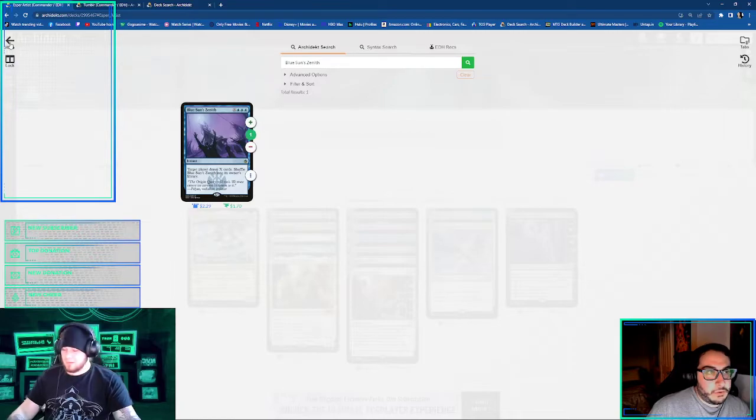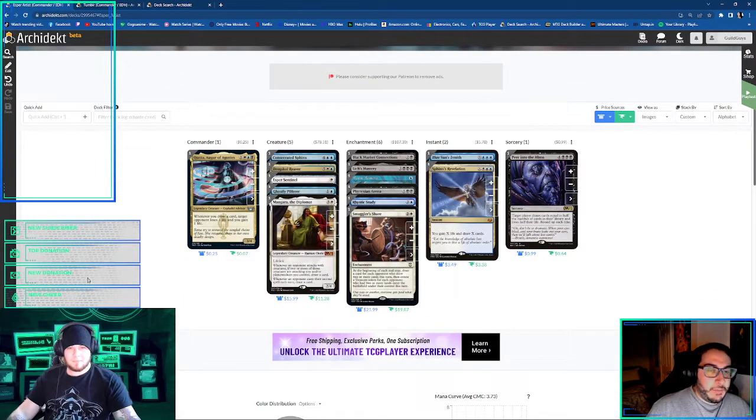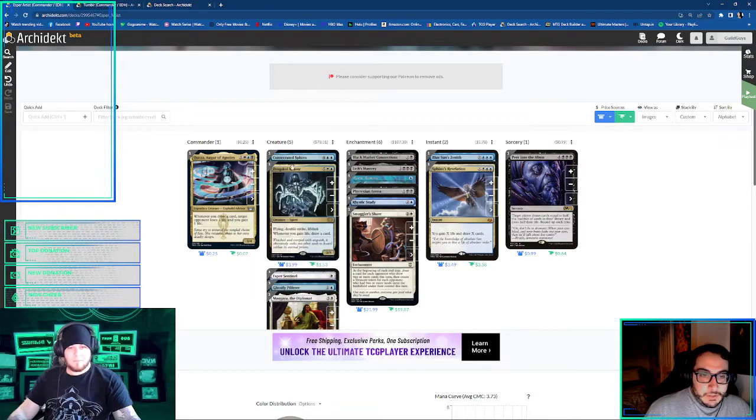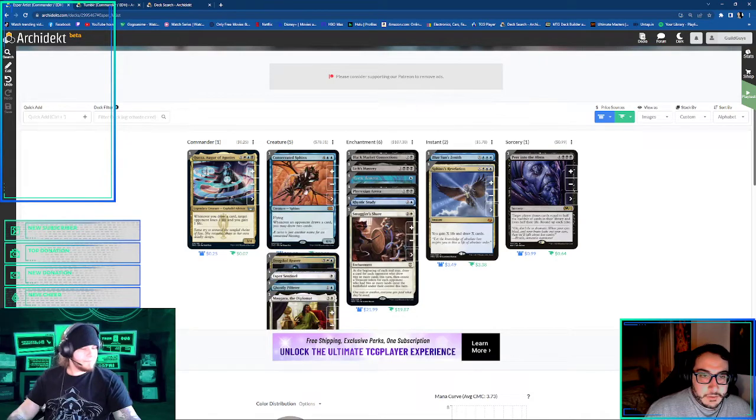And Commander? Two second spell drawing. I can tell you from experience playing Chrom that Mangara's effect in Commander is cheating — it is very good. Oh, Consecrated Sphinx. Yeah, I got Consecrated Sphinx.